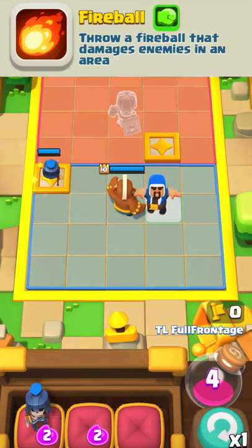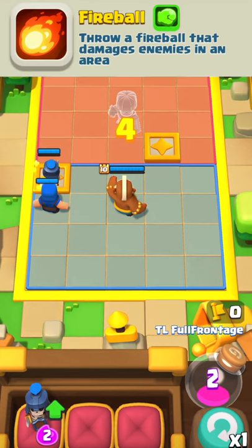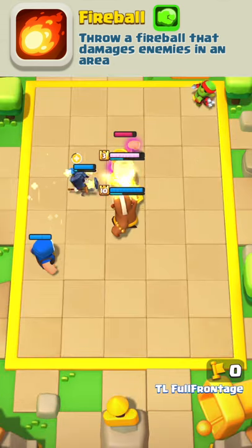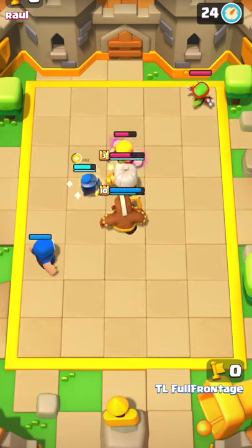Let's highlight the wizard. At 0 star, the wizard will be able to throw a fireball that damages enemies in an area. You'll be able to see right here that the wizard will deal in a cross-shaped pattern with his fireball.